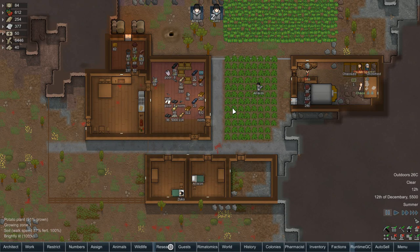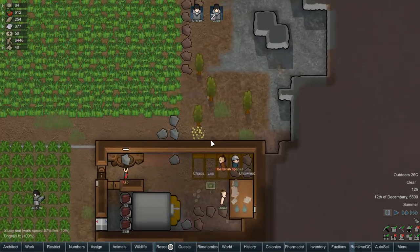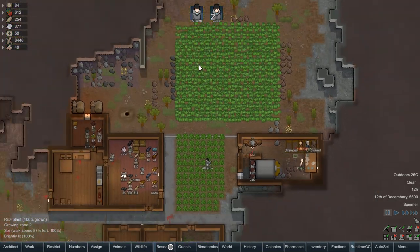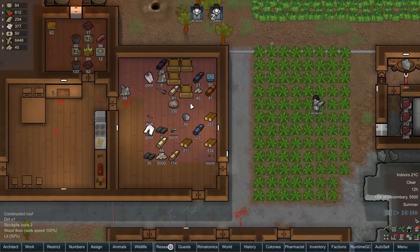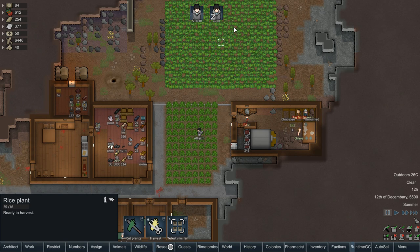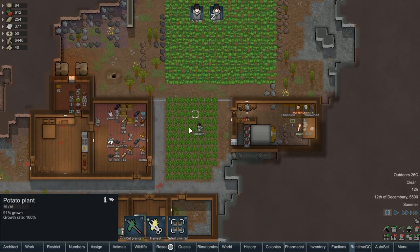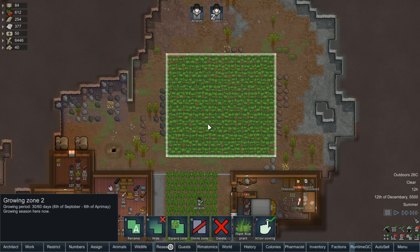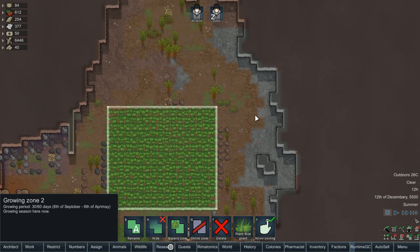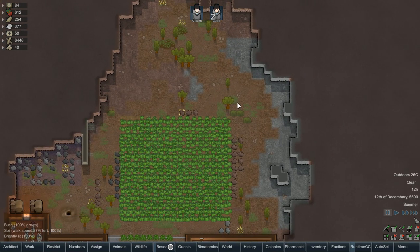Hello everybody and welcome back to RimWorld Prison Empire. In the last episode we got ourselves a couple new prisoners: Jasmine and Mr. Spanx. We've been collecting stuff and expanding. We got crops that are ready to harvest, and we're going to try for another round of rice to stock up on as much food as possible before winter comes.